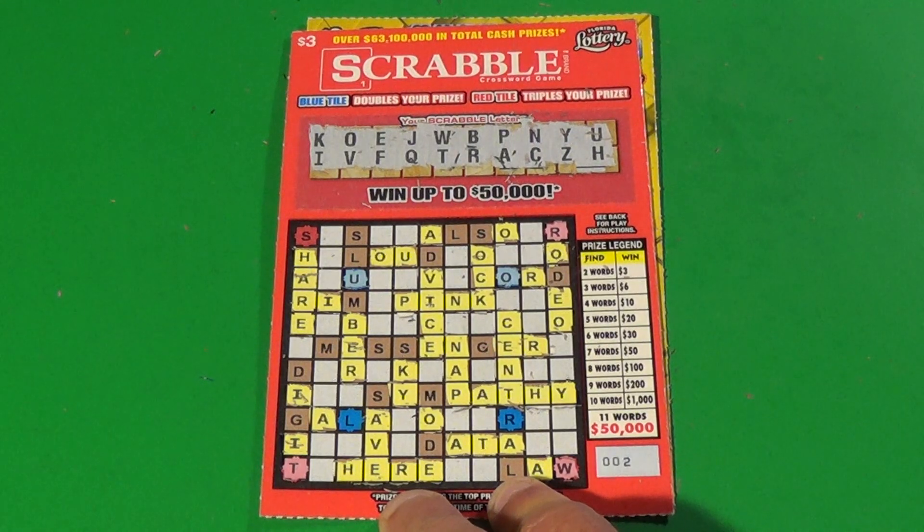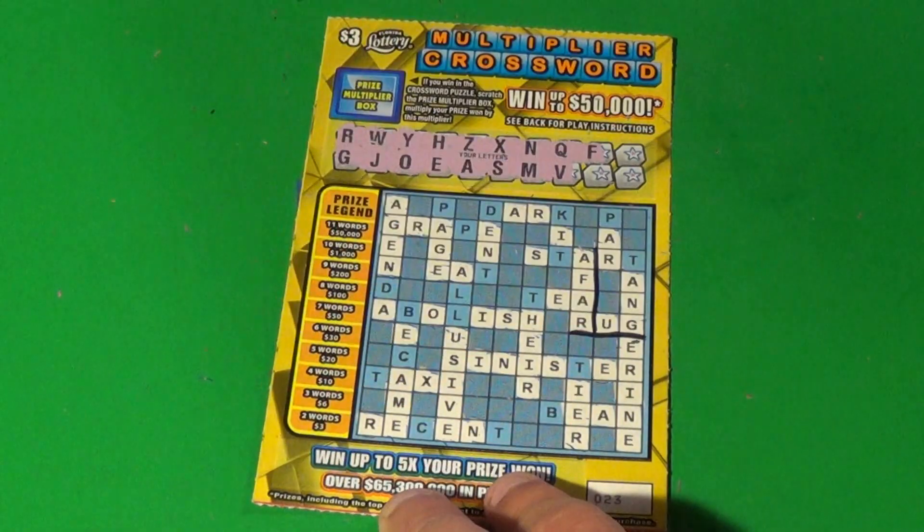NAP, PINK — three words, six dollars. Let's go to the bonus.